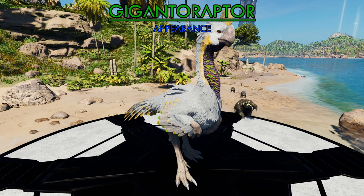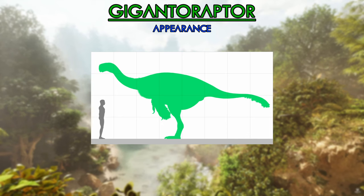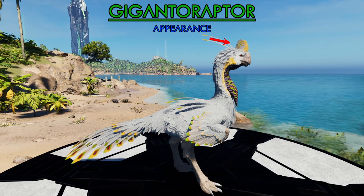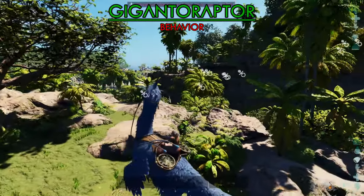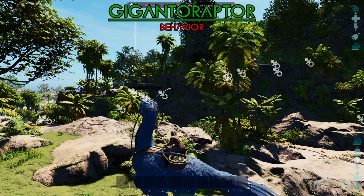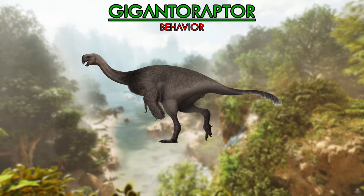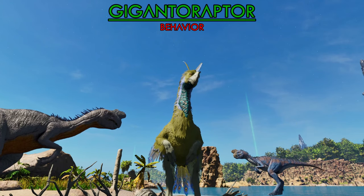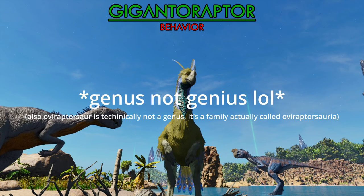The Gigantoraptor in Ark is a fairly big omnivorous theropod with feathers covering the majority of its body — this feature was probably accurate, but its size is a bit upscaled compared to the real life version. Also, the feathered crest on its head and the weird antenna feathers were probably non-existent on the real life version. The Gigantoraptor's behavior in Ark is almost completely based around raising babies from other dino species, which is inaccurate, but what could be considered accurate is the whole protecting-of-the-nest behavior they do in the wild. A lot of specimens were found near nests, and the general behavior of the Gigantoraptor was probably more similar to that of the Oviraptor, since these guys were part of the same genus, Oviraptorosauria.